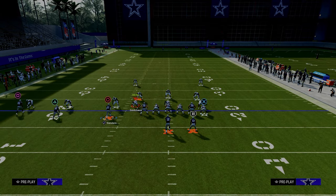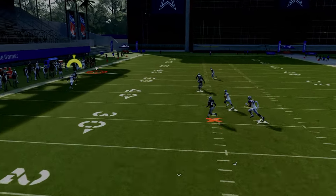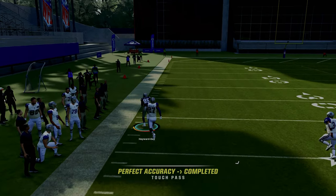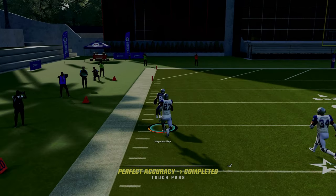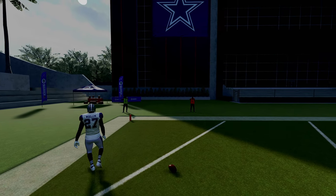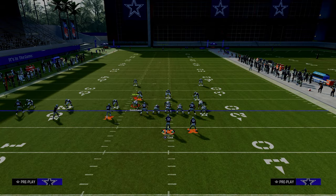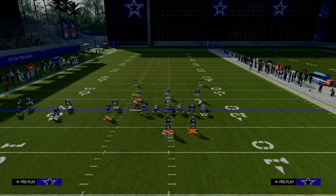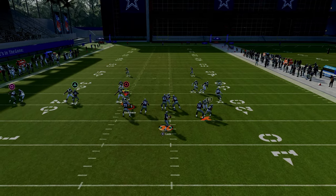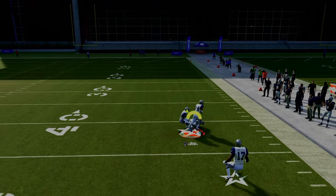For the setup, put the running back on a Texas route and snap the ball as fast as humanly possible. The first read, if they're playing press man without safety help over the top on the left side, is this deep fade — a really nice read. What this causes them to do is throw the left defender into a deep half, which leaves this crossing route to the circle receiver completely isolated. You can throw this against man coverage as well.